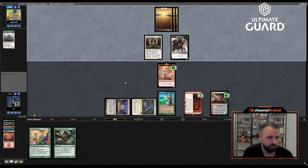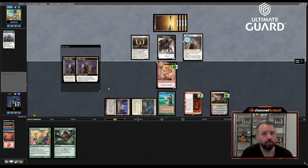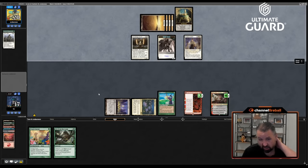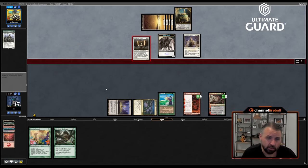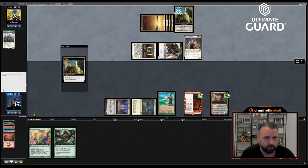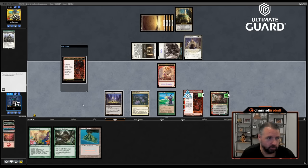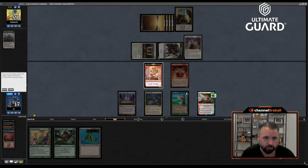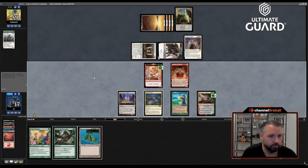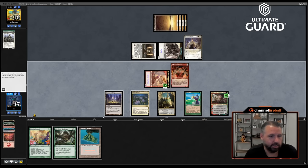Oh, Palace Jailer — interesting. I do get to just immediately take back the Monarch. Let's exile that and put three counters on this. Didn't love that draw. All right, I become the Monarch and now — Loam, Loam. And land.